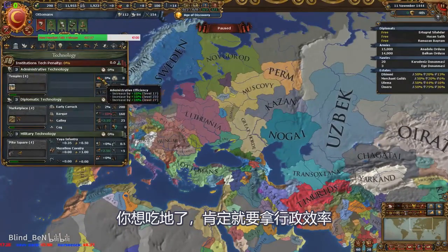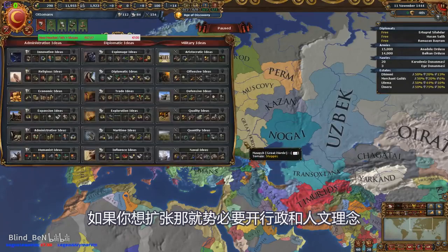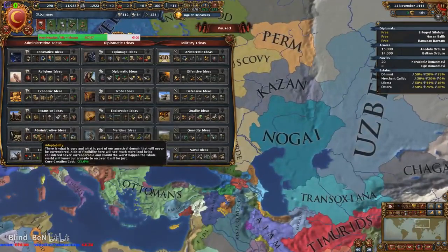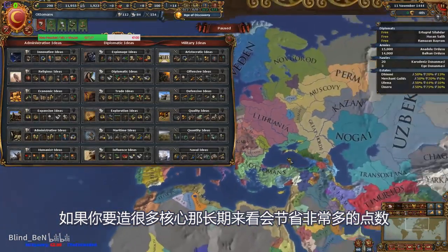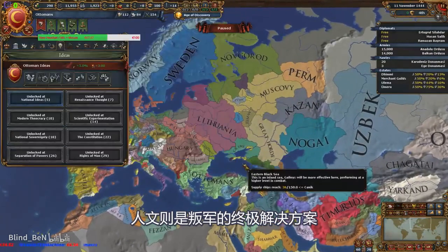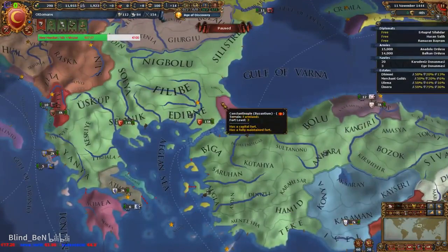Most of you already know that if you want to conquer stuff, you want to get admin efficiency, because it reduces the war score cost and the coring cost. If you want to blob, you need administrative ideas and humanist ideas. Administrative ideas reduce your core creation cost and core creation time, which will save you a lot of points in the long run. Humanist ideas are the ultimate rebel prevention — the ultimate solution to rebels. You go with humanist ideas.